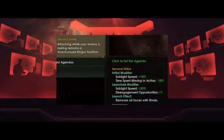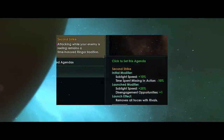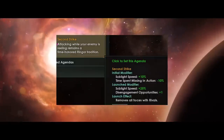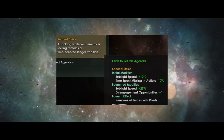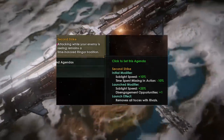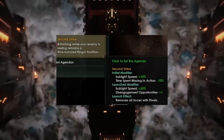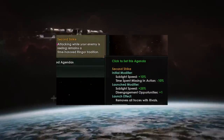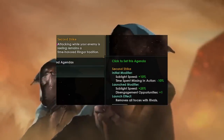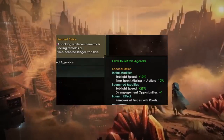The initial modifier is plus 10% sublight speed and minus 10% time spent missing in action. The launched modifier gives plus 25% sublight speed and plus 1 disengagement opportunity. The final launch effect is that you remove all truces with your rivals. The devs have now included a way to get around truce cooldowns as long as you're trying to rival that player. This could have very profound effects on PvP in Stellaris — no longer will you be safe if you peace out and surrender straight away, as another empire could go for a second strike to wipe you out. And now we get to see what the new Antagonistic diplomatic stance is going to do.